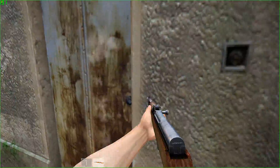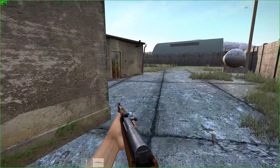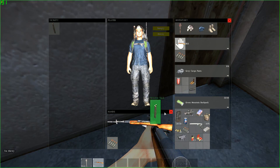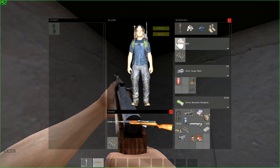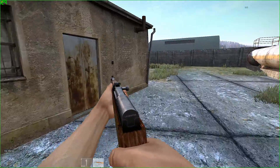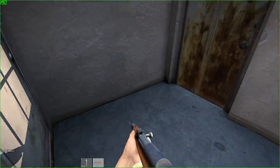Oh yeah — the Mosin almost always does a one shot kill if you hit center body mass, but if you hit a limb you may have to fire another shot to kill. The SKS is sometimes a one shot, but mostly a two shot kill if hitting center body mass, and a two to four shot kill if hitting a limb such as an arm or leg. They are both a one shot kill on a zombie in the general body mass.